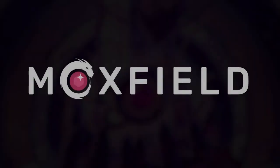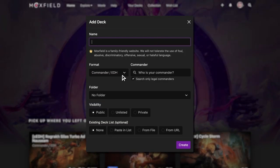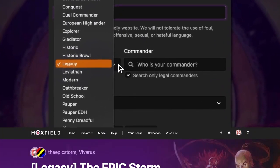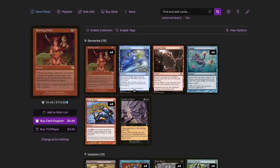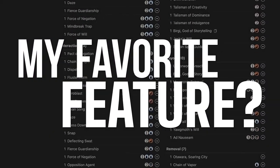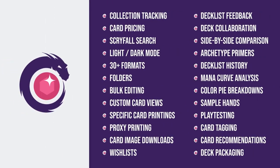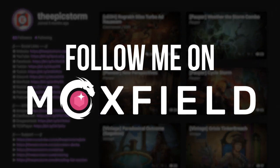Moxfield dot com is the easiest way to build a Magic deck online. They support over 30 formats including Legacy and many other eternal formats. There are many options to view decks — text view, individual cards, mana value, and card price — plus light mode and dark mode. My personal favorite feature is card tags, so you can sort cards by function. Moxfield supports collection tracking, Scryfall search, deckless feedback, and much more.